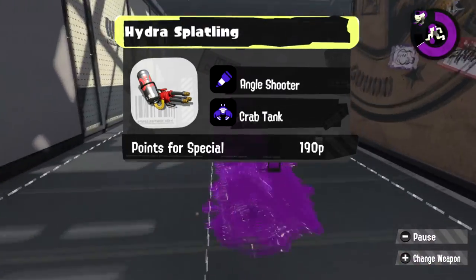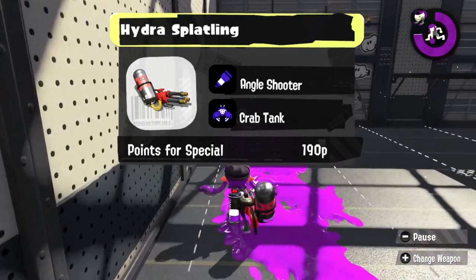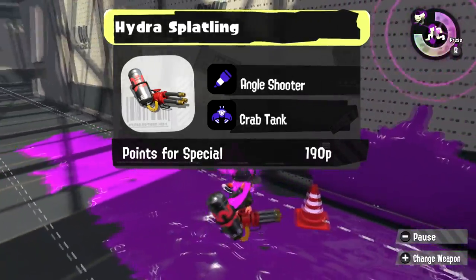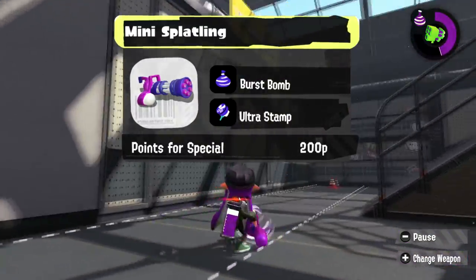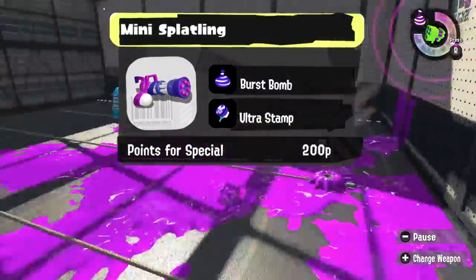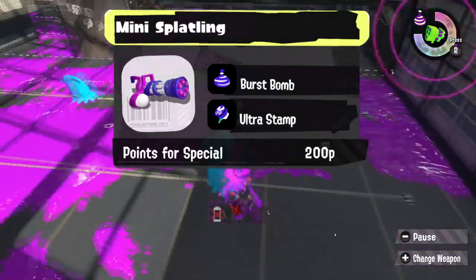For the Hydra Splatling, let the Angle Shooter finish off an opponent that you didn't get before your charge was done. And if you end up in a bad situation, just use the Crab Tank to attack your opponents or make your escape — the Crab Tank will also be great for stopping flanks before they get you. I'm going to give the Mini Splatling back its precious Burst Bomb, but I also want to see it have Stamp again like it did on the Kensa in Splatoon 2. I think this combination kit would make the Mini very aggressive and make people very happy.